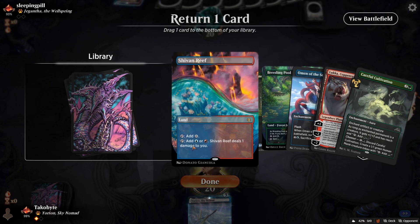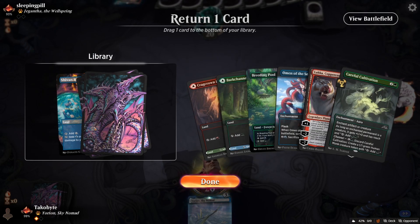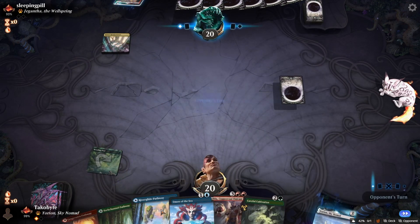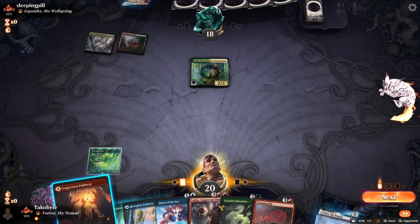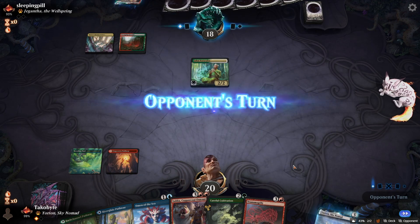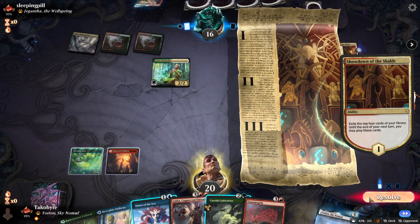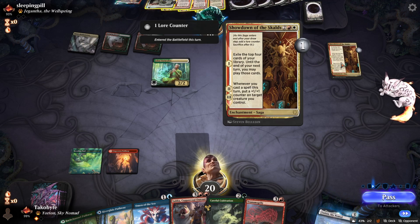Breeding Pool. I think we can cut a Sheven Reef. The opponent has a fast start — we also got a really fast start. Cultivator channel to 2, make a 1/1 that can add mana, and then we Transmogrify. Until the end of the next turn, you may play those cards.